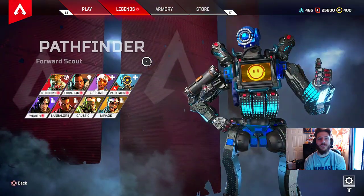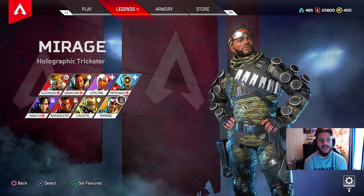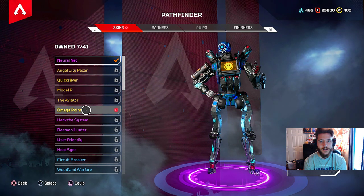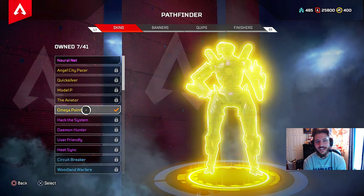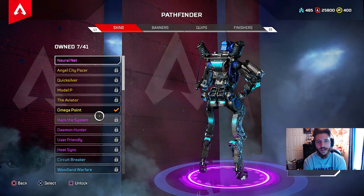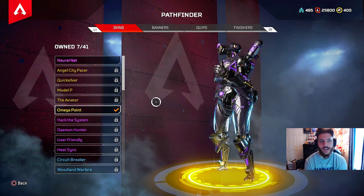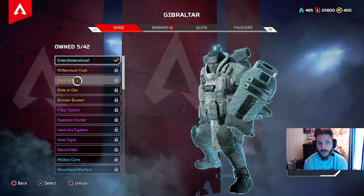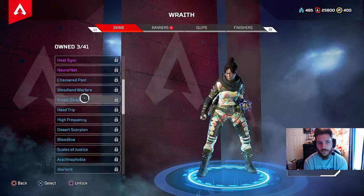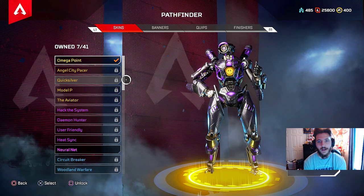Here we go — this is what we've been waiting for. This one right here. I think it's only him — Omega Point. There it is — the Twitch Prime skin for Pathfinder, making him thick. He went from skinny to daddy just like that. So we got the Omega Point for Pathfinder. I checked Gibraltar but it was just for Pathfinder. Let's take another look: Pathfinder, Omega Point, right there on the screen.